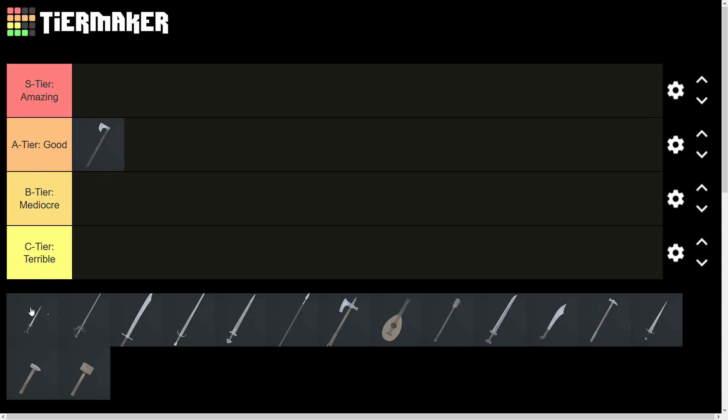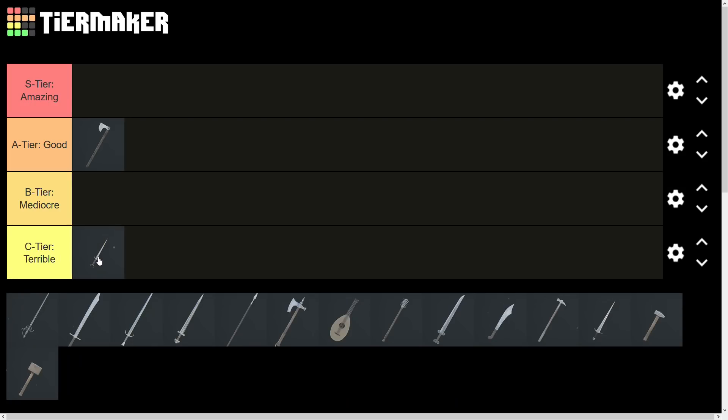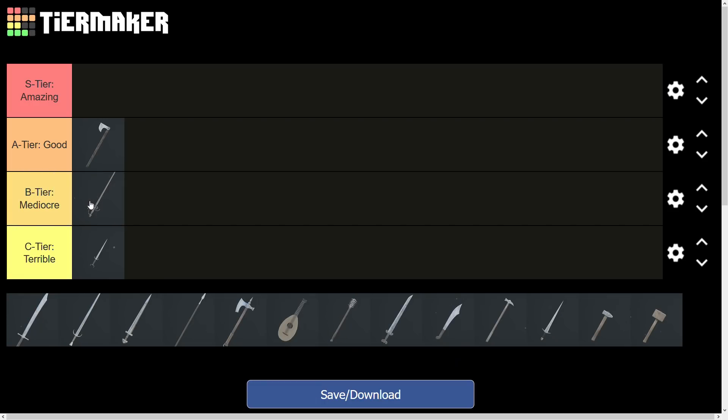Next we have the Dagger. Daggers only deal stab damage and are as such not useful in high level duels, as there is no way to hit your opponent consistently with that weapon — C tier. The Rapier is also mediocre at best in high level duels, as it doesn't offer a reliable way to hit your opponent. I put it on the lower end of B tier.